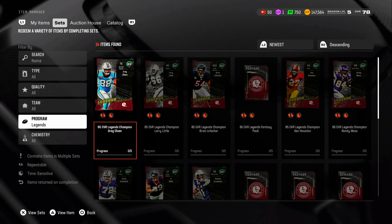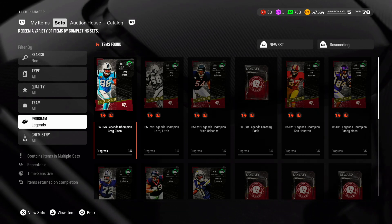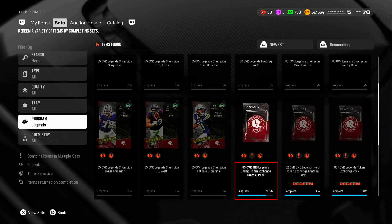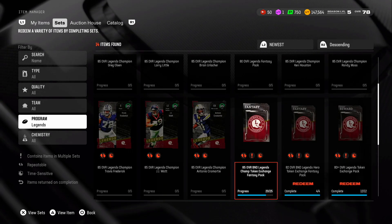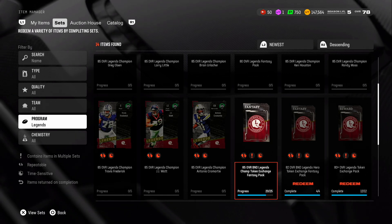All right, so first off, jumping over to the sets, jumping over to the legend sets. As you can see, there's Greg Olson, Larry Little, Urlacher, Ken Houston, Randy Moss, Cromartie, JJ Watt, and Travis Frederick. Right here is the pack - 85 BND Legend Champ Token Exchange Fantasy Pack.